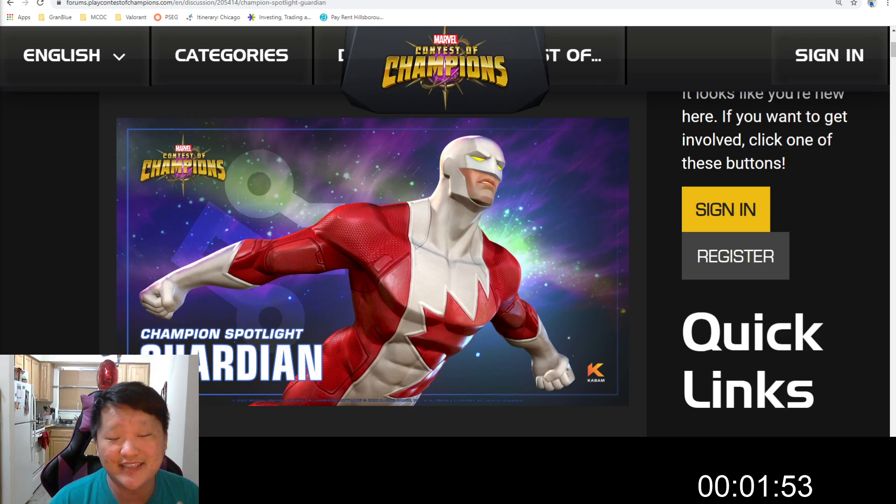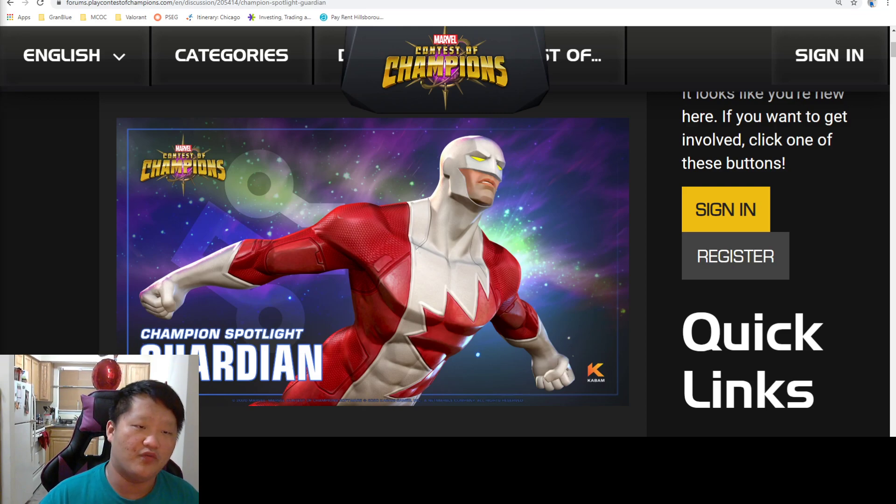His special 3 grants 6 indefinite force field charges and inflicts a 20-second shock buff dealing 150% of his attack. His awakened ability gives him, while he has an armor-up buff: block proficiency, energy resistance, up to 80% bleed resistance, and crit resistance. That covers Guardian's abilities overall.